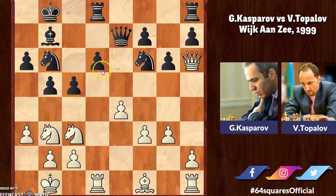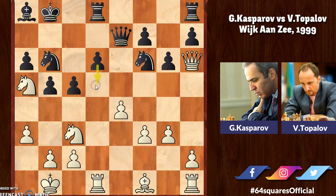Kasparov ultimately plays knight to a5 — white has placed the knight on the perfect square with no pawns to attack it. Topalov does not want to trade the bishop, so he moves it to a8. Black needs to protect this bishop to support a d5 breakthrough. Kasparov then plays bishop to h3, and as expected, d5 follows.